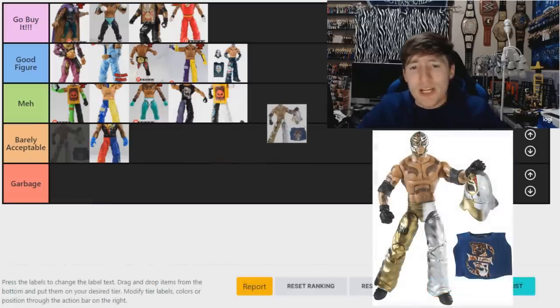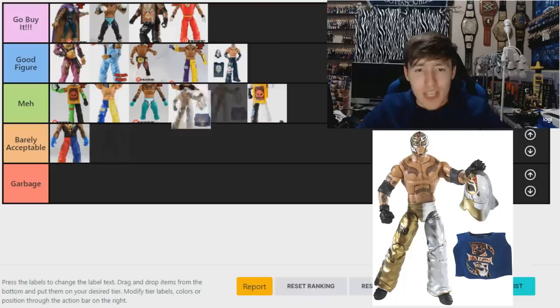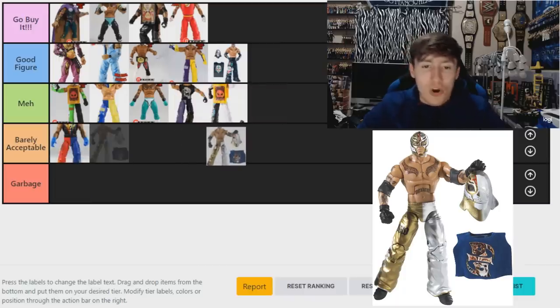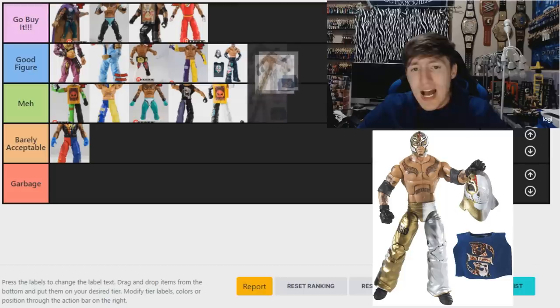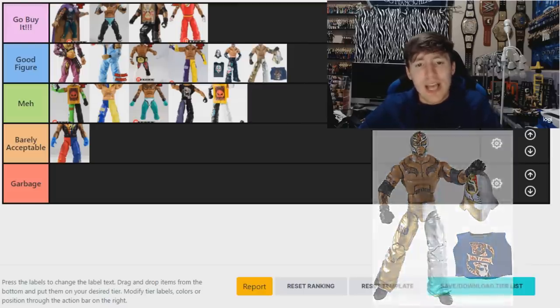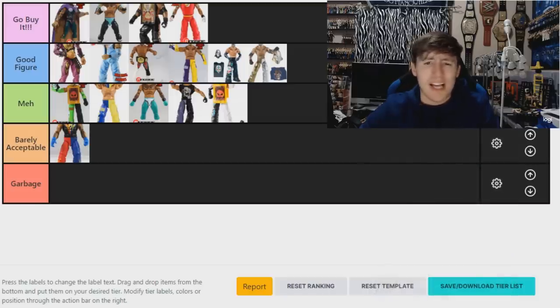The Elite 5 — I really like the colors on it. It came after the Elite 1 and I can't put it in garbage. If we were judging purely on articulation, a lot of these early ones would probably be there. But they have such good attires. This one comes with the blue cloth T-shirt. I'm going to go 'Good Figure' — I like the all-black with the Mexican colorway. Really strong figure overall.